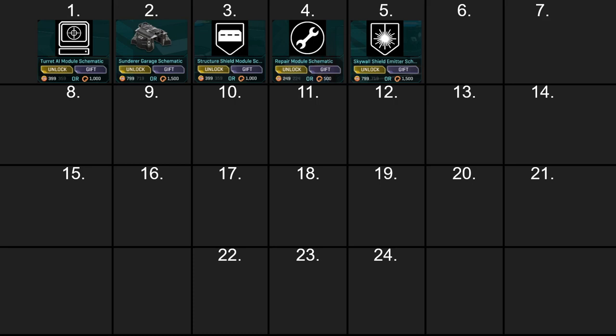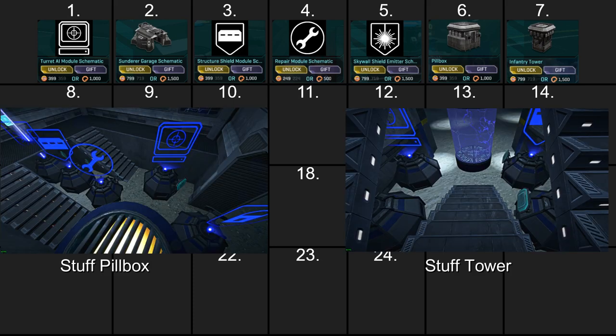Your base will generally live or die by its modules. Next would be the pillbox and the infantry tower — they both have their advantages. I value the pillbox slightly more than the infantry tower because you can hide modules and spawn tubes inside it, and it's only vulnerable from right in front of the doorway.